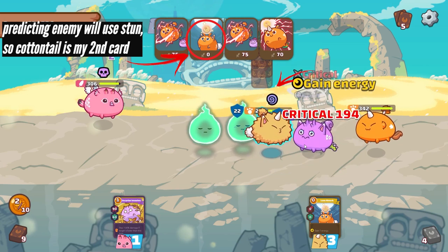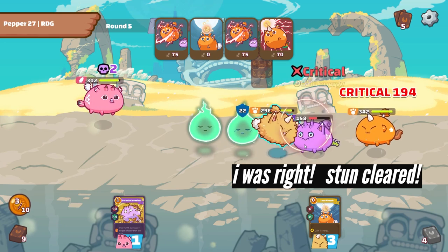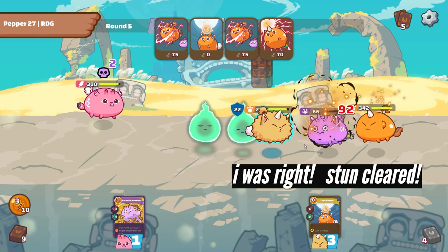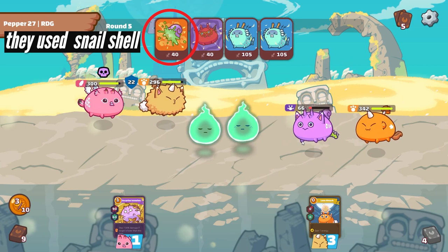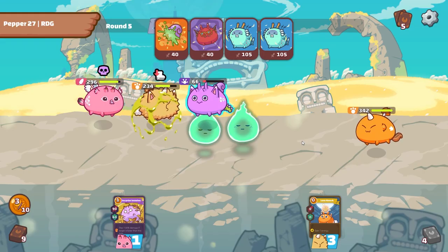What I like to do is use the zero cost card at the exact moment I know I'm getting stunned. For instance, if I know my opponent is going to use a stun card such as Chomp, I'm going to make sure my zero cost is the second card I play. That way I'm not wasting any damage or energy, and once the stun is over my other cards follow up and continue where the damage left off.